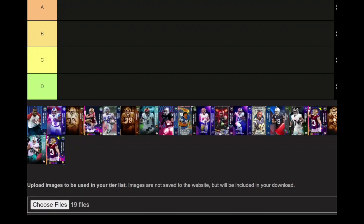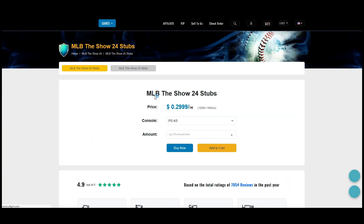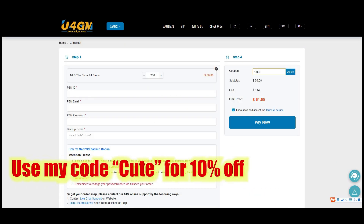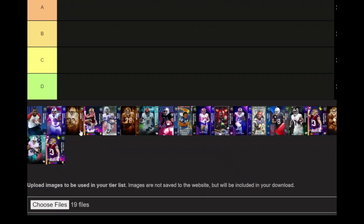We're back running the tier list — short and to the point. Up next: wide receiver tier list. MLB is out right now, I'm enjoying it. I got my stubs over at u4gm.com — use code CUTE for 10% off. Stop wasting your money, go get the players you want.